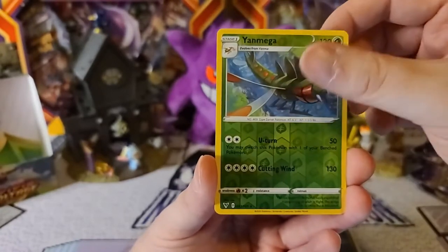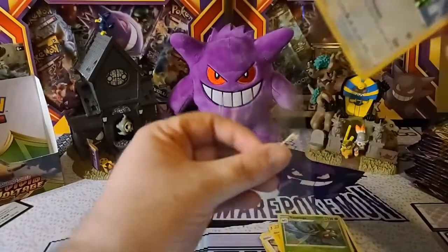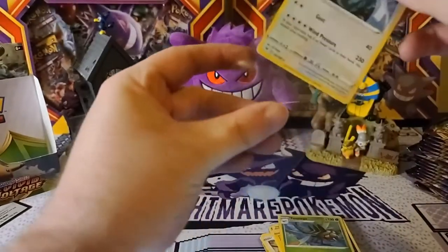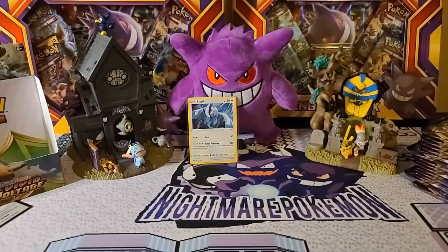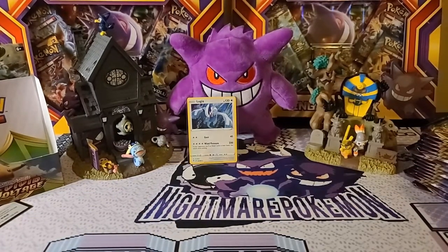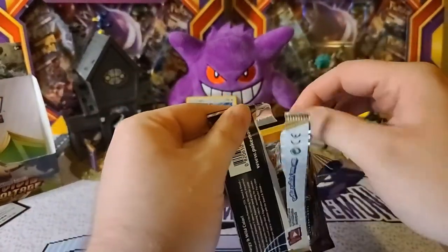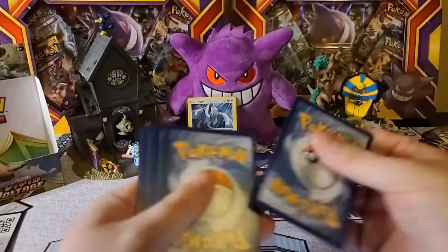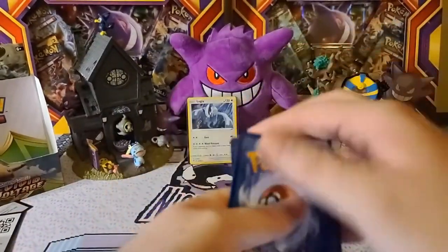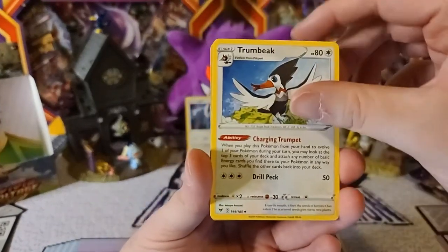Hopefully we get some great pulls here too. We have a Joltik, Sandile, Yanmega is the reverse and Elugia is our holo — definitely a better start than the right side of the pack. Our first holo being pulled within two packs; I think on the first side it took about four packs.